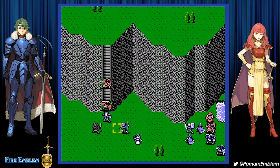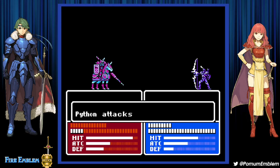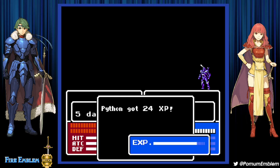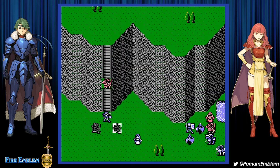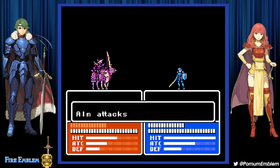If Python gets a kill, he should get the kill. 24 experience — almost a level up for Python. Almost. But those almost level-ups can be turned into level-ups once we enter the secret shrine.